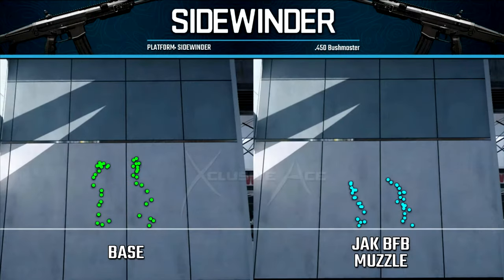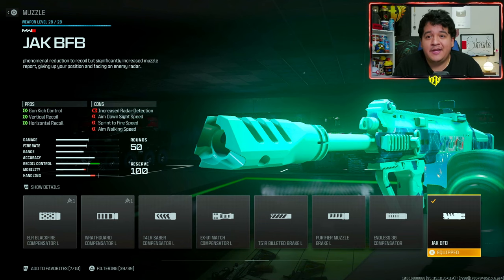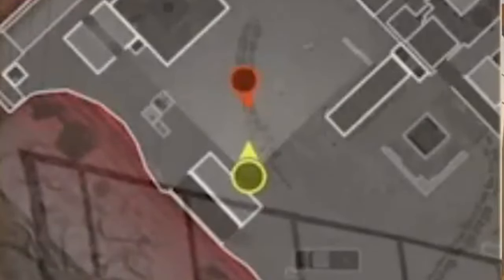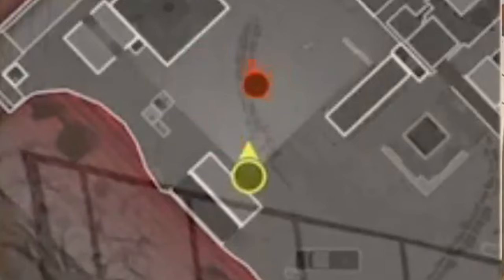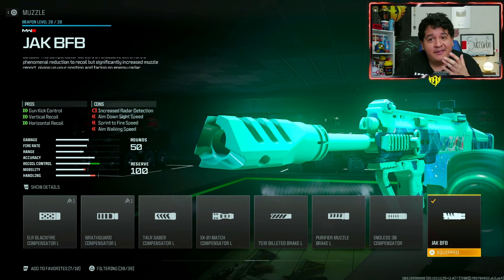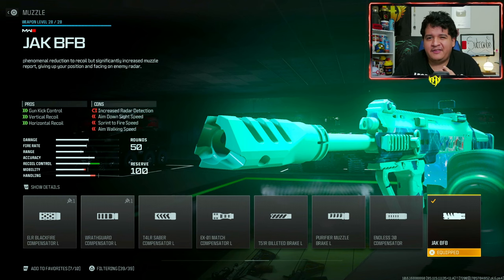This is legit legendary and definitely something you want to unlock as soon as possible. However, the major downside of increased radar detection is very important. Whenever you shoot with the Jack BFB muzzle, you appear not just as a red dot but as a dark red dot — the advanced UAV red dot — which actually shows your direction. The dot stays for about four seconds compared to the normal three-second red dot. If you don't mind being on the radar in a more significant way, it's definitely worth it for the Sidewinder specifically.